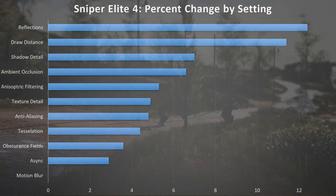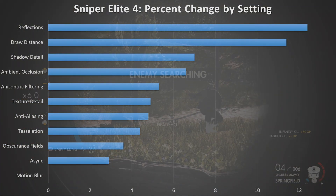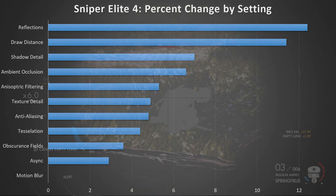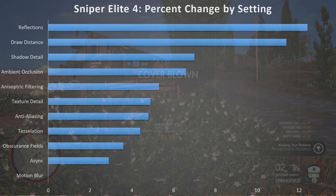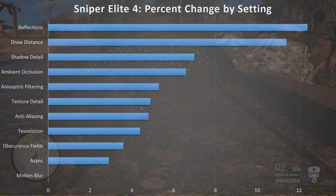I just want you to keep in mind that async will help out. Finally, we have motion blur, which everybody typically in the PC gaming community turns off. This is going to be helpful in situations where you're playing around that 30 FPS range, but if you're 60 and above, you're probably going to want to keep it off. It really doesn't matter if you turn it on or off — it's not going to affect your frame rate at all.